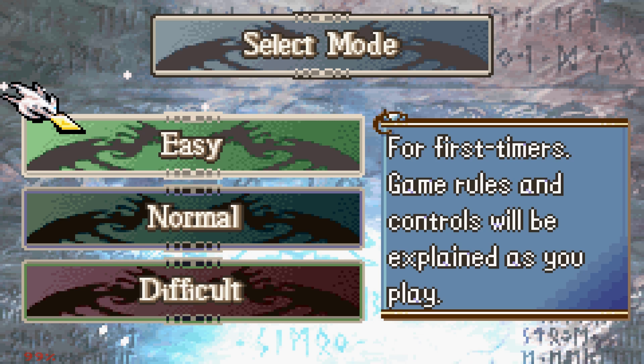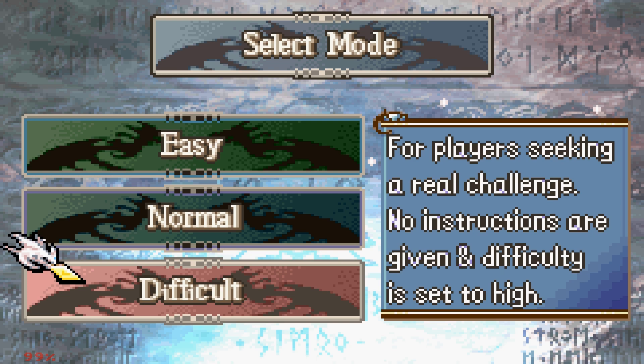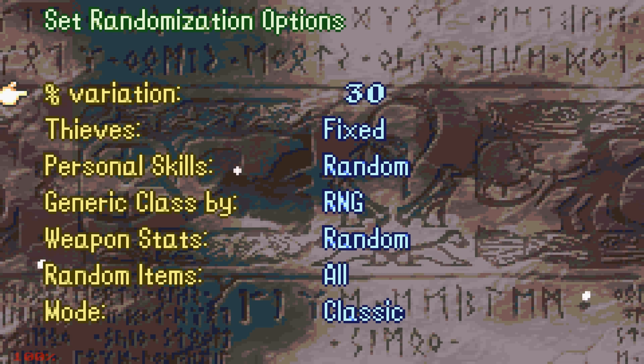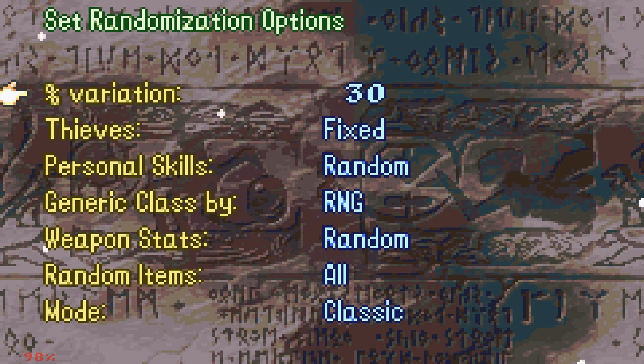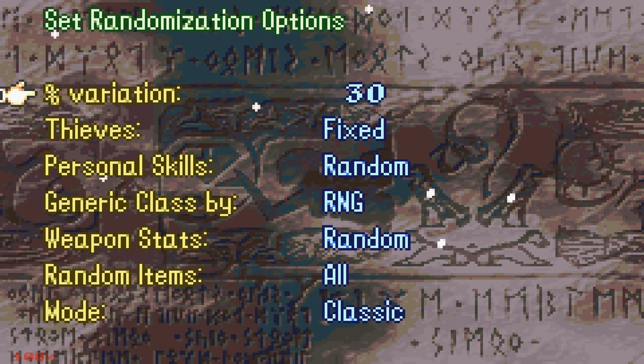This is a Fire Emblem 8 hack with a built-in randomizer. Previously, if you ever played a randomized run or watched any of my randomized let's plays, you had to download separate software and run a Fire Emblem 8 ROM through that in order to randomize it. But this hack allows you to randomize it in the menu. You might be asking yourself, what's the big deal? Why not just do it the old way? This one actually behaves quite differently from regular randomizers.